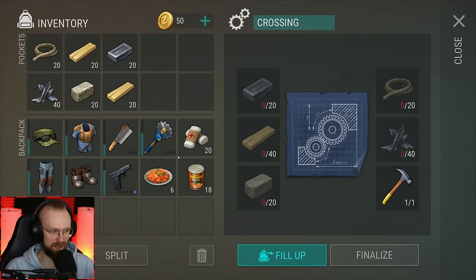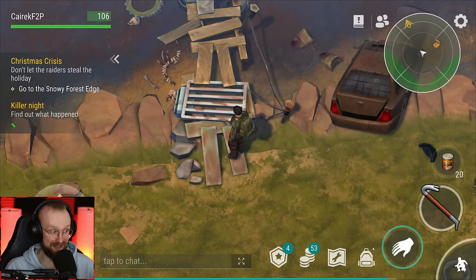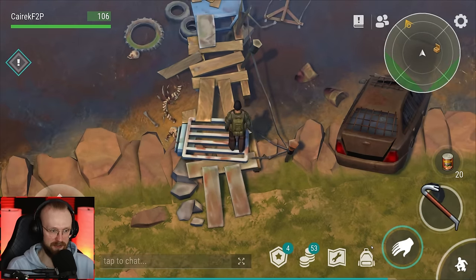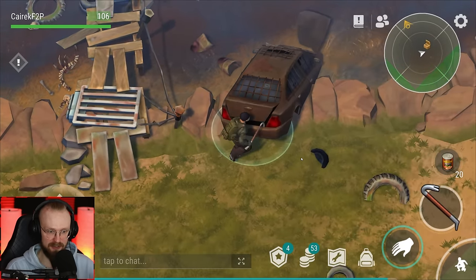It's time for us to assemble this bridge. So let's just drop all of the resources necessary - bam - and let's finalize the bridge. And there we go, we'll never have to repair this bridge ever again. So we've just unlocked the farm location, and 'find out what happened, inspect the farm.' So yes, we are definitely gonna inspect the farm.